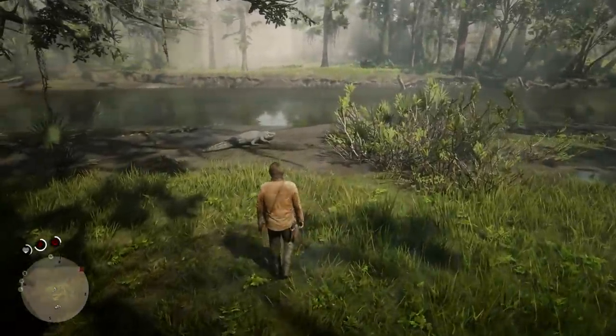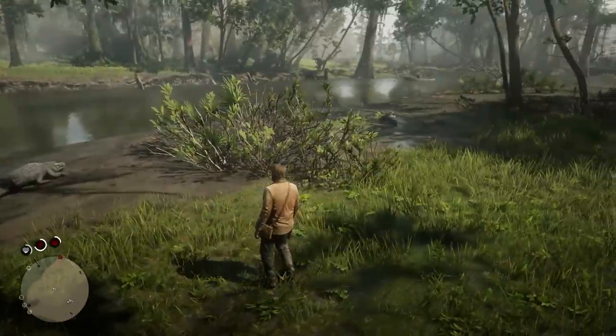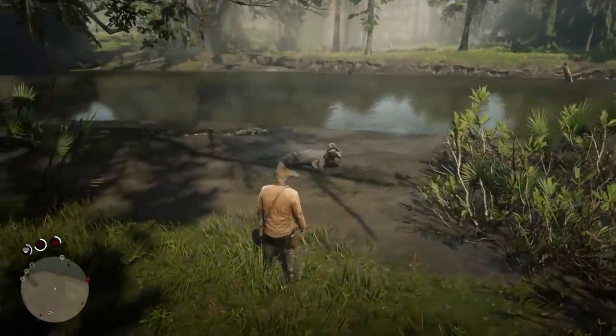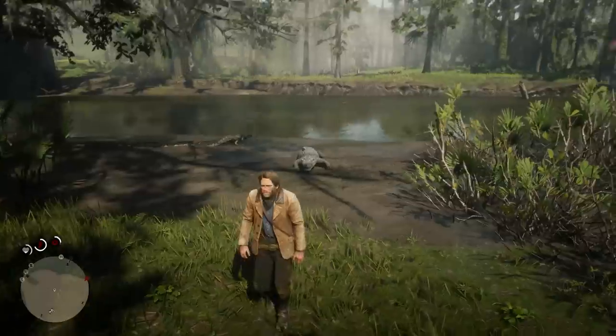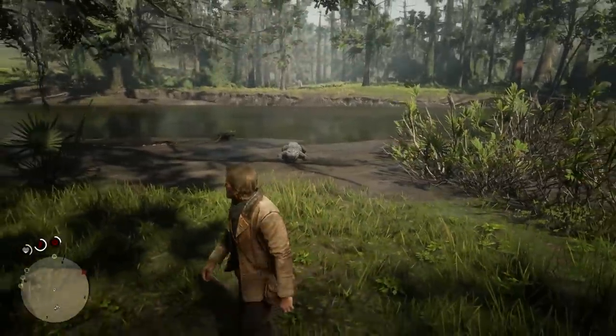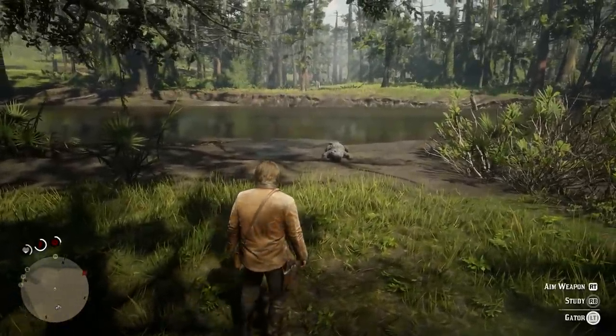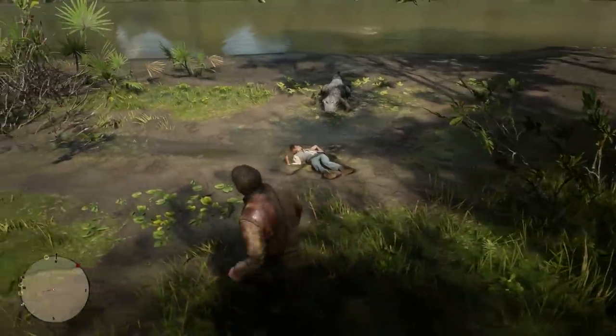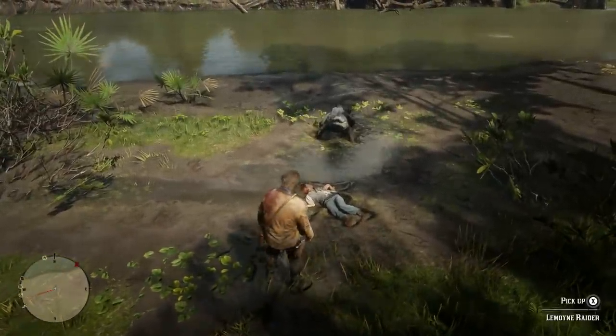You know how I said in my last video that I love to get lost in the world of Red Dead Redemption 2? Well, there's a certain area of the map that I really don't like. For some reason, I am absolutely terrified of alligators, crocodiles and snakes. Unfortunately, there's a swamp area that has gators everywhere. I was trying to feed a corpse to an alligator — for research purposes of course — when this happened.